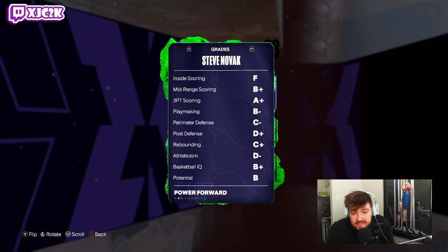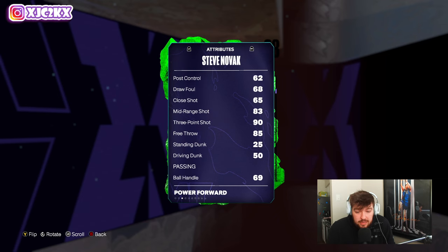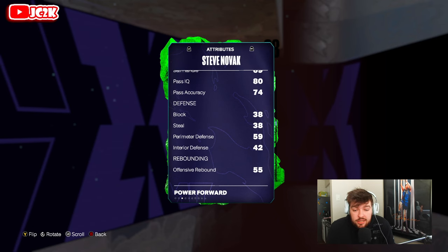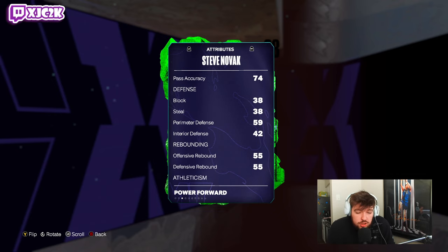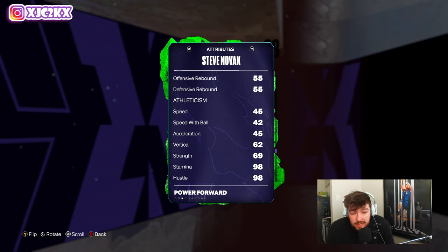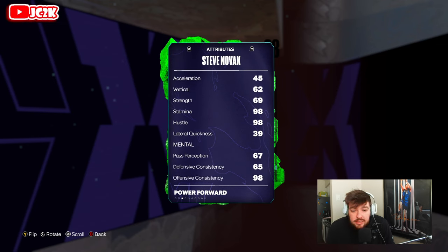Steve Novak, 6'10", 85 offense, 70 defense with a 65 driving layup, 83 mid-range, 93 ball, 85 free throw. Outside of that, pretty much everything else on this card is bad. He has a 74 pass accuracy, which is okay-ish, can barely dunk. 50 driving dunk means he will probably dunk wide open. He's 6'10", you would hope so. But defensively, he's pretty much the worst card I've ever seen, ever. Same thing, rebounding. The speed — 45 speed at power forward or small forward is pretty remarkably bad. 62 vertical, 69 strength. He has 98 stamina — that's pretty fire. 98 hustle as well.